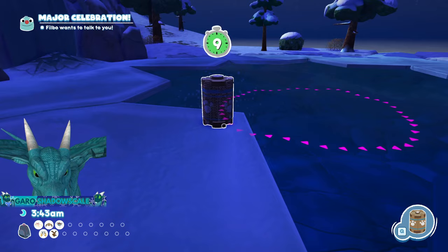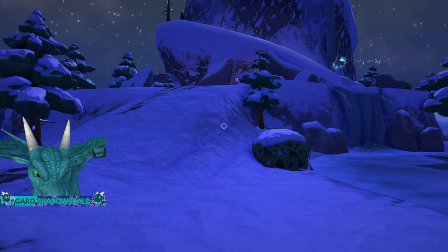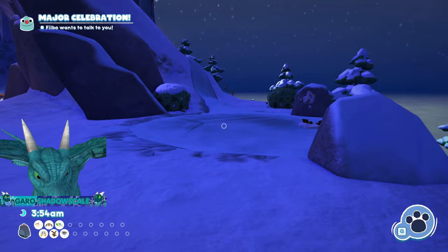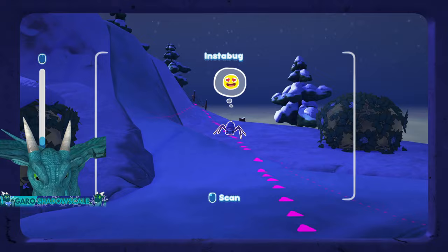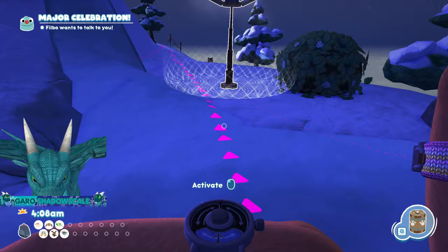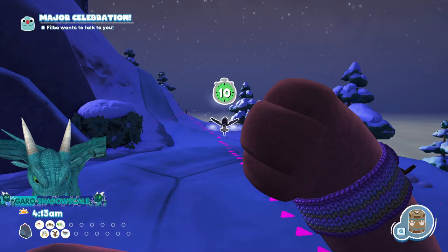Next up is Instabug, found nearby the bushes. If you see a shaking bush and you take out your camera and see the bug come out, that is the Instabug — you have to take out your camera to get it to appear. Once you've located it and confirmed it's near that bush, put a trap near where it's going to go. Back up, pull out your camera, let it come out as much as possible, then close the trap. There you have it — Instabug.